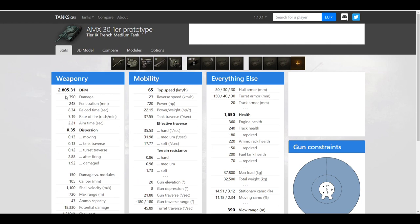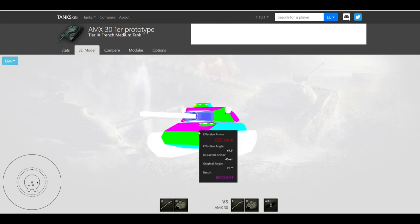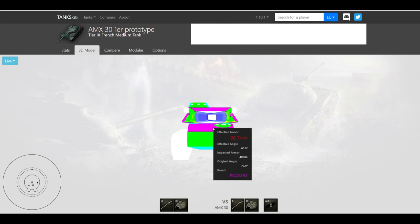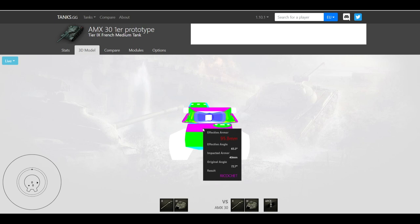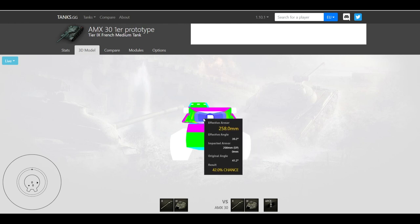I already talked about the drawbacks, which are the soft stats of the gun. Obviously this is a medium tank so the armor is not as strong as on heavy tanks, however if you take a look at the armor model, the surfaces on this tank are pretty solidly angled, so you will be able to ricochet and bounce some shots, especially if your opponents use auto-aim. This is especially true for the upper hull but also for the turret.